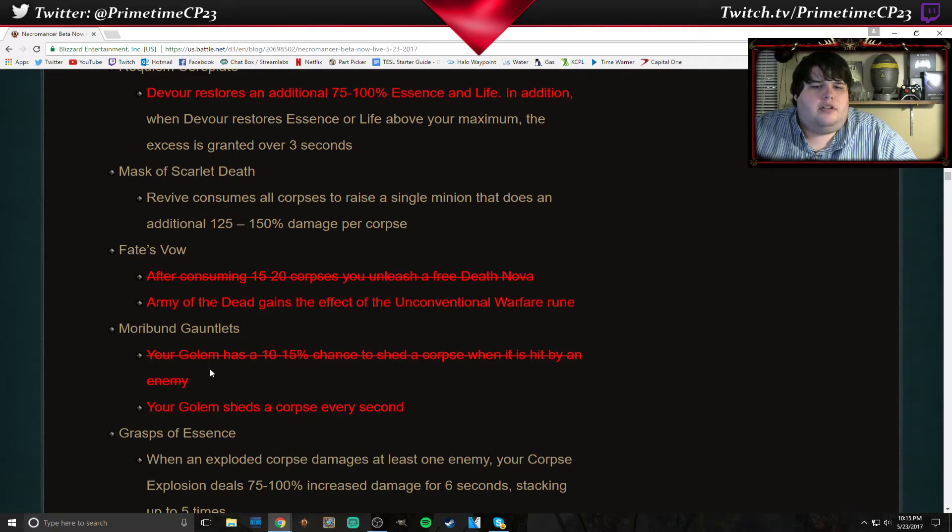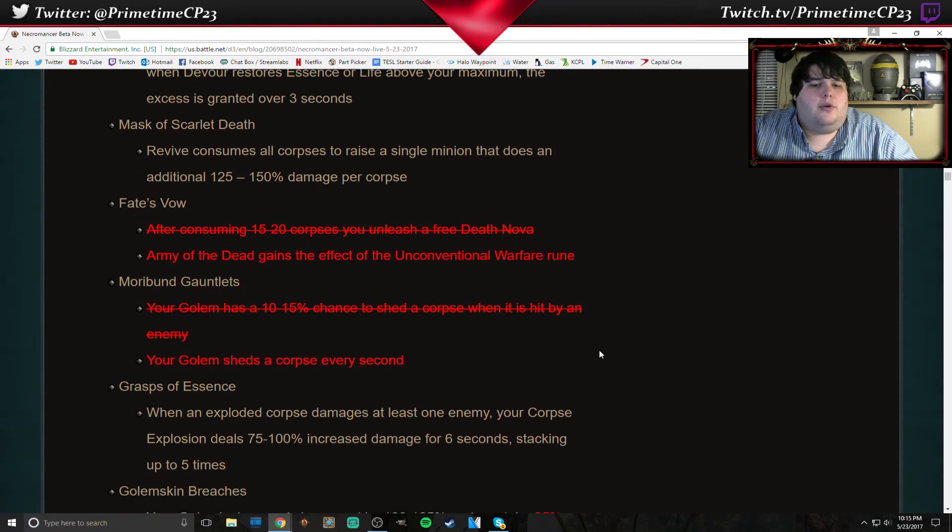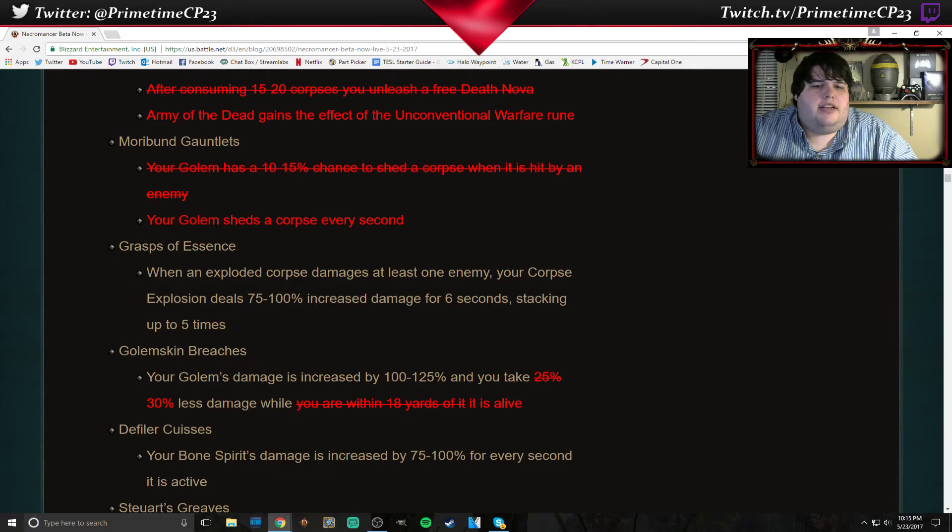More Bound Gauntlets — your Golem was going to have a 10-15% chance to shed a corpse when hit; now he's going to drop a corpse every second. So that's very good for corpse consumption builds. Golem Skin Breaches — your Golem's damage increased, which stays the same. You now have additional damage reduction — they buffed the damage reduction to 30%. They changed it from requiring you to be within 18 yards of your Golem to: while your Golem is alive, you get that damage reduction. So the only time you would not have that buff is when you activate the Golem's skill that sends it off.